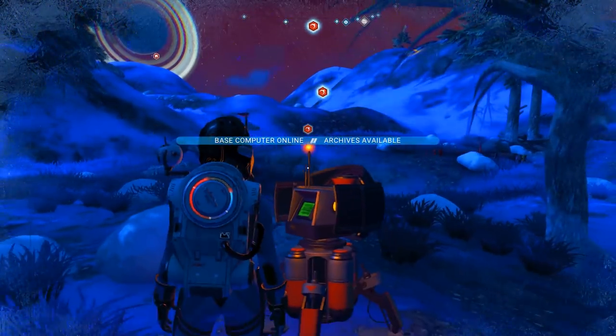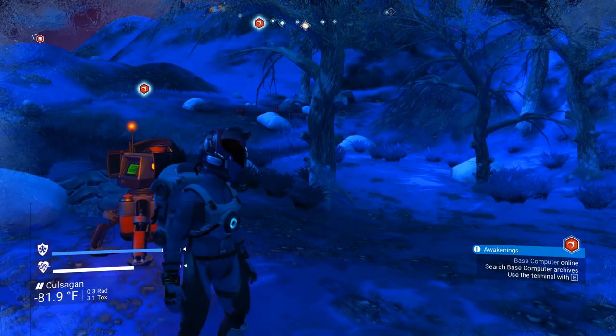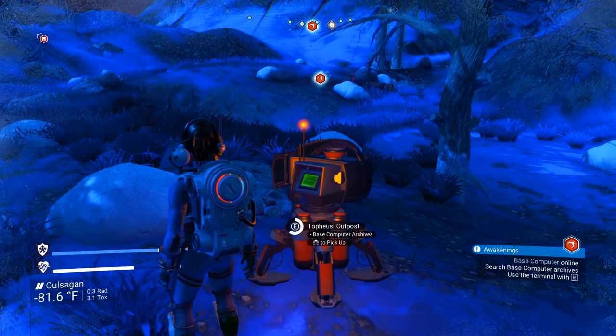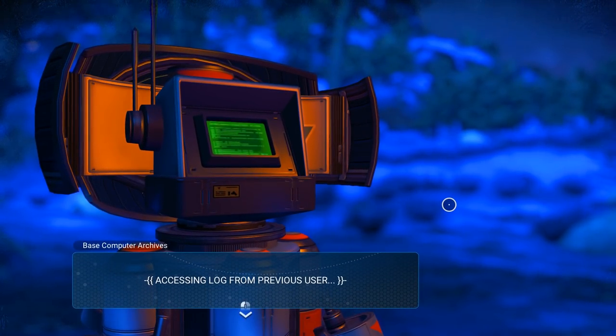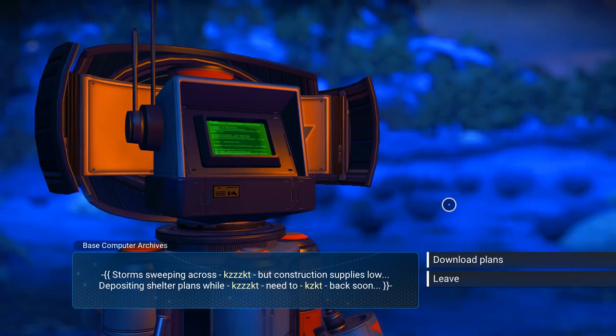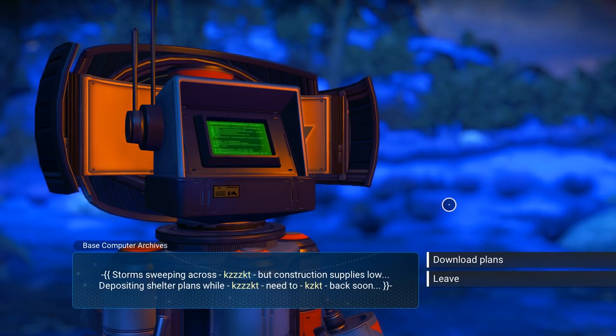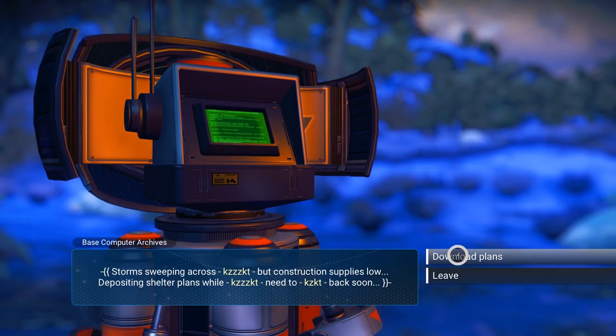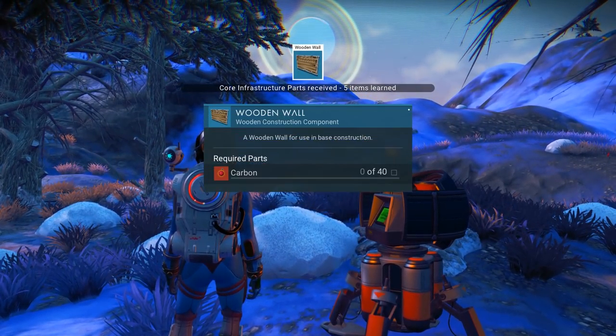I don't know what we're going to be able to build here — it's going to be a little weird because there's hills and whatever, but it's all right. Base computer online — accessing log from previous user. Entry 4925D follows — storm sweeping across, construction supplies low, depositing shelter plans. Need to come back soon — download plans.